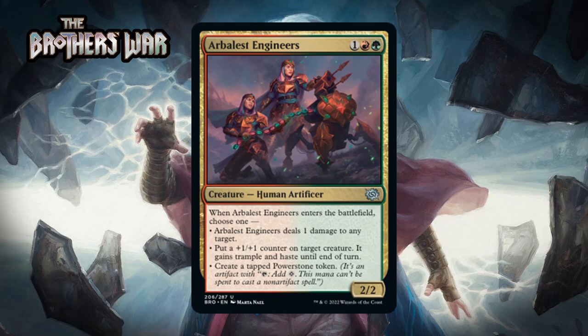Red-green is interested in making Power Stones and playing big stompy creatures, and this card can help you do both. The +1/+1 counter, trample, and haste option is the most consistently powerful, with utility all game long — whether you put the counter on the Engineers themselves for a three-mana 3/3 with trample and haste, or on something more imposing later. But the one damage and ramp options are there too. If it only had the middle option it would be a B-, so adding the other two options easily makes this a B. Like most signpost uncommons these days, this is quite good.